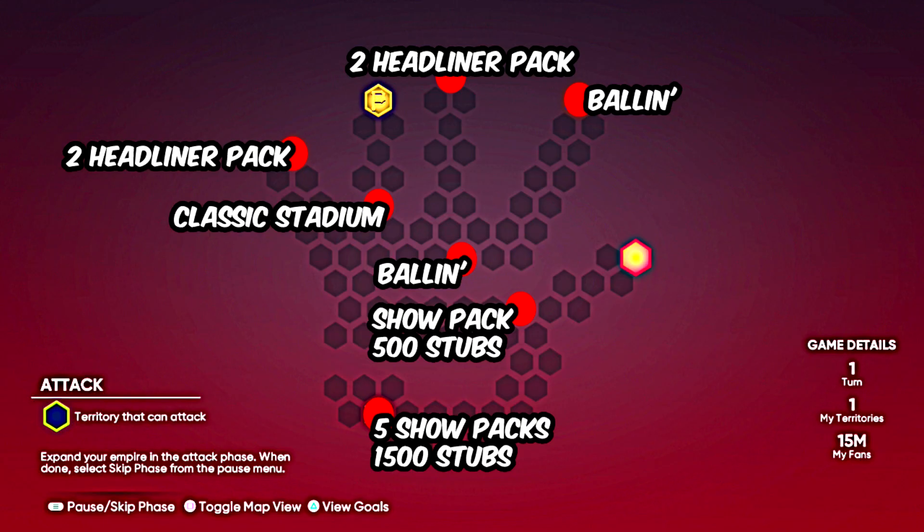Here are the hidden rewards on screen right now. Going left to right, top to bottom: we have a two-headliner pack on one stronghold, another two-headliner pack on the next stronghold, and a Ball In As A Habit pack on another stronghold. Under the first two-headliner pack we have a classic stadium, under that another Ball In As A Habit pack, under that a Show pack and 500 stubs. Finally, on the Arizona Diamondbacks stronghold at the bottom we get five Show packs and 1,500 stubs.